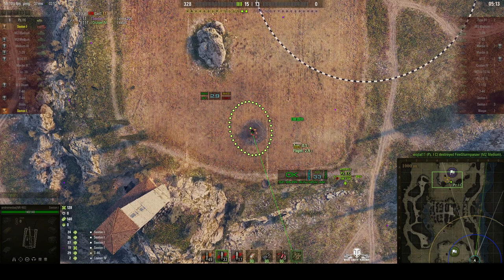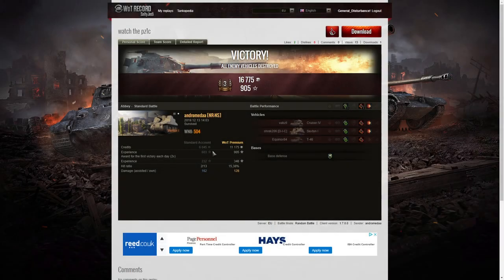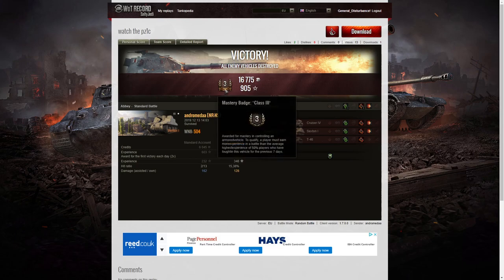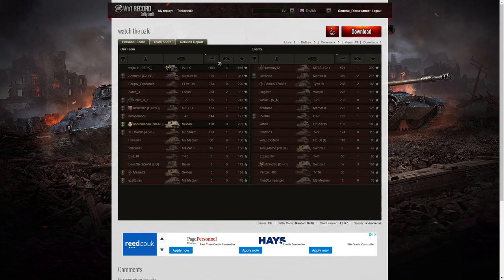Two tanks take down seven enemies. With Andromeda's help, that Panzer 1C ended up with eight kills. Let's look at the end of battle stats. It was quite an unusual game for Andromeda — he only ended up with a third-class tanker, and his WN8 for the game was only 504 because he didn't do much damage, though he did get some damage assist.